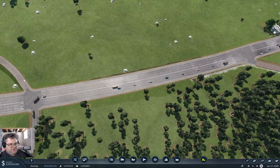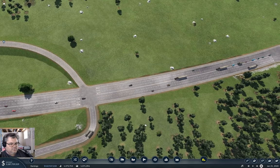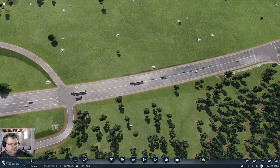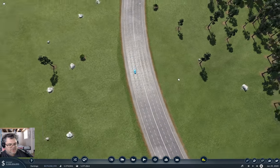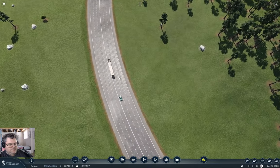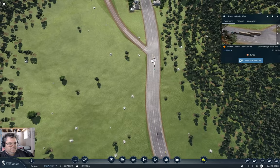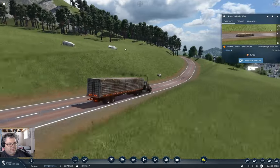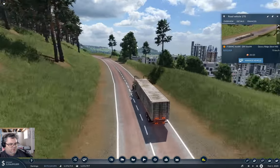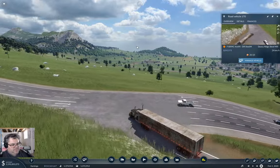But the trucks need to start going this way, which those ones aren't going to do just yet. This guy — he's going along a road. Really? A truck is going along a road? That can't be right, can it?